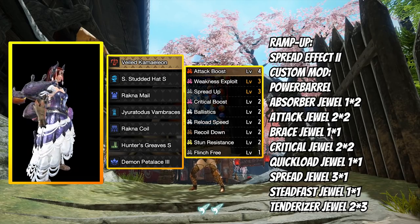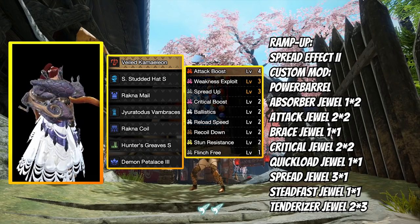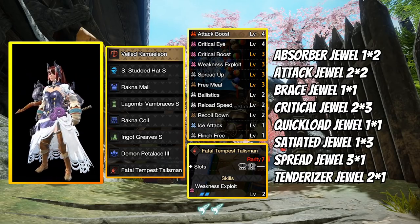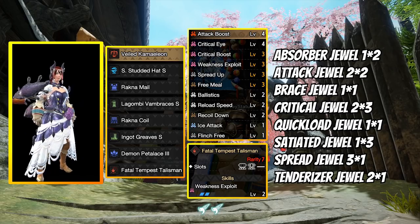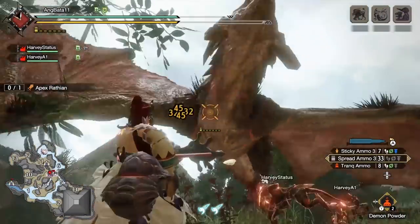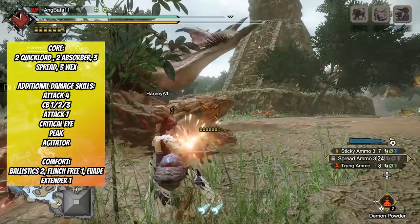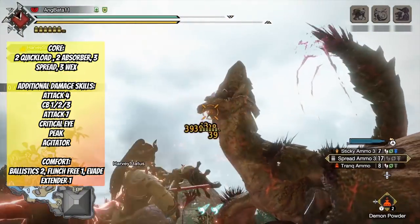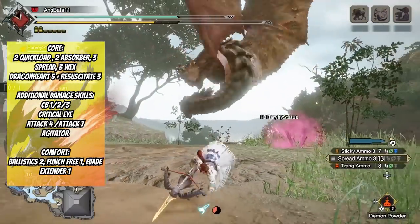Ballistics 2 makes your critical distance with spreads easier to manage. For a talisman, I'd suggest one that increases affinity or raises Critical Boost to level 3. My current build runs Free Meal 3 — I had 3 level-1 slots blank and couldn't push Attack to level 7, so I invested more into affinity for more consistent crits. Skill priorities: core skills — 4 recoil, 2 quick load, 2 absorber, Spread 3, WEX 3. Additional damage: Attack 4, go for Critical Boost, check if you can reach Attack 7, then pour in Critical Eye, Peak, Agitator. Comfort: Ballistics 2, Flinch Free 1, Evade Extender 1. For Dragon Heart, swap out Peak and go for more crits over more attack.